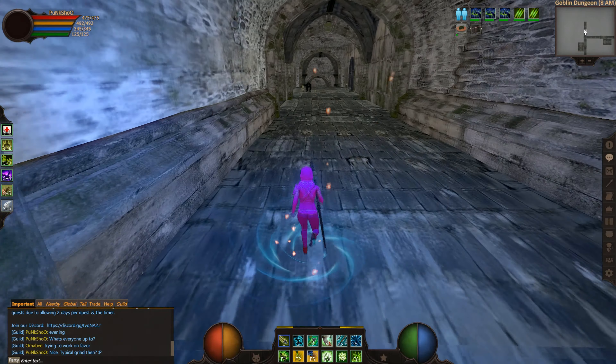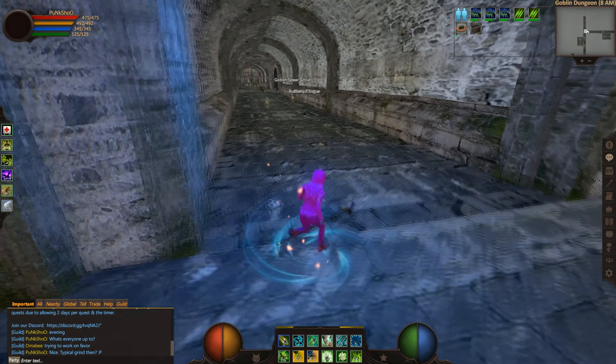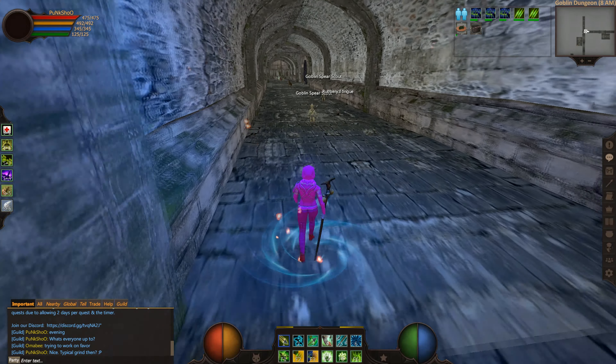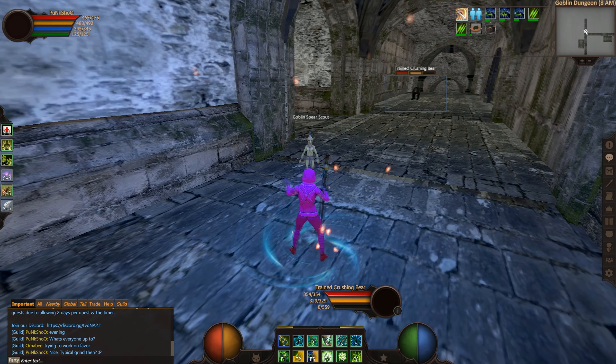Like many other MMORPGs, when you're pulling enemies in Project Gorgon you will often find that they link, or you get what we call ads. And one of the ways that you can avoid getting additional enemies is by doing the body pull.